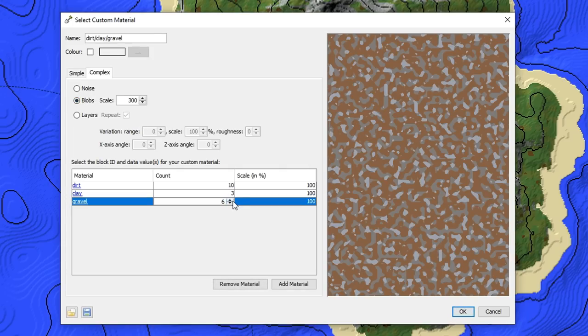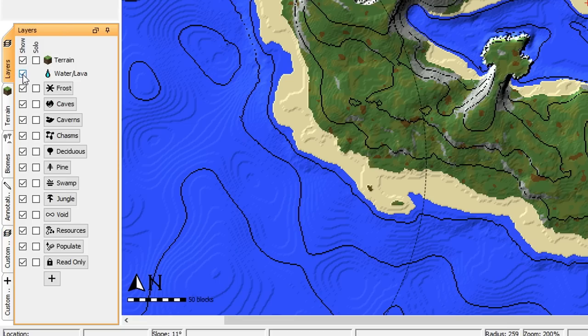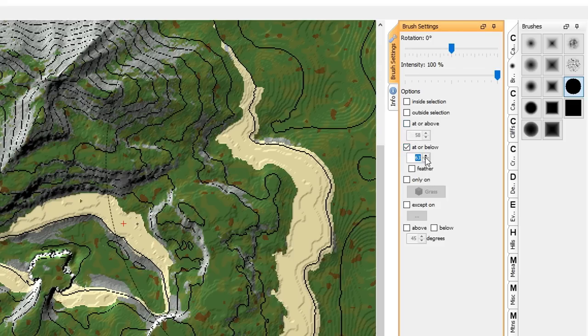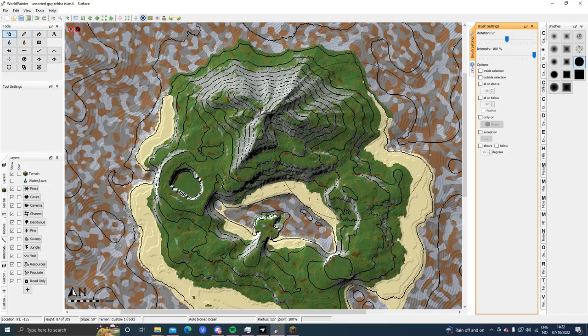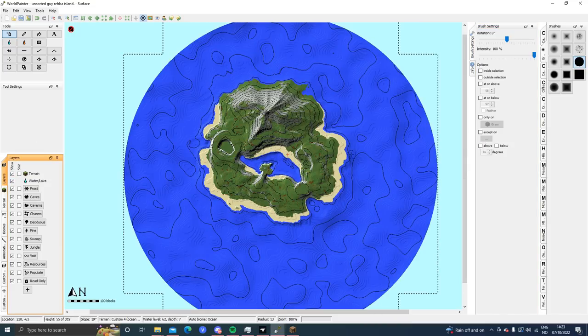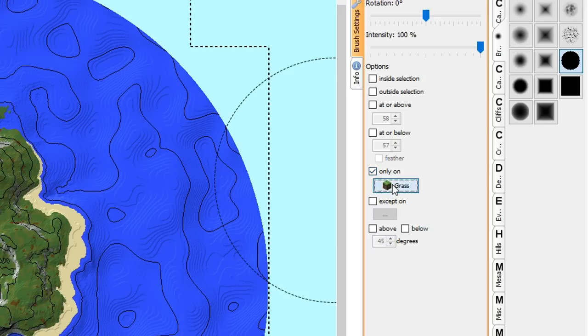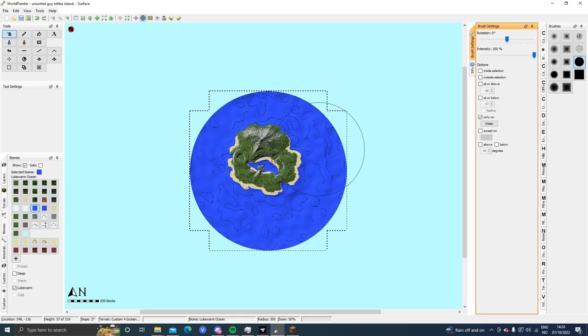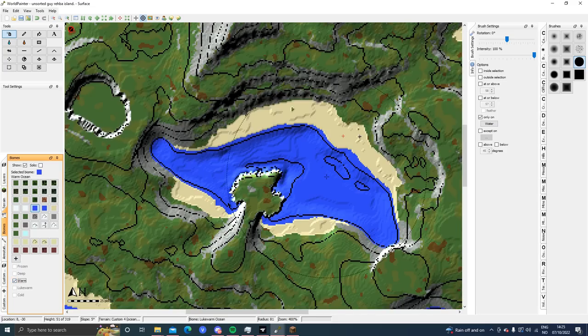For ocean floor texture, you go to Layers and remove water at or below 57. Just paint in this baby. Now we've painted in the floor. I want to paint in the biome — take lukewarm ocean and have it only on water. I'm actually painting it — it says Lukewarm Ocean biome. I also want a warm biome inside here — it's extra warm — and maybe extra warm right outside as well.